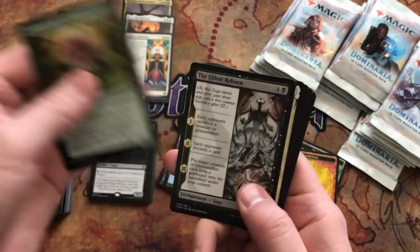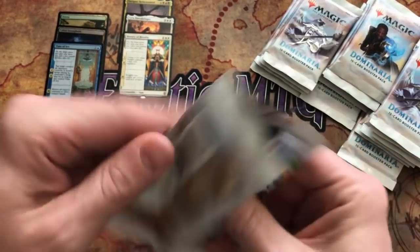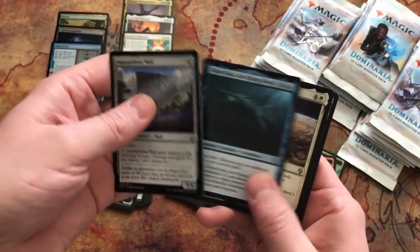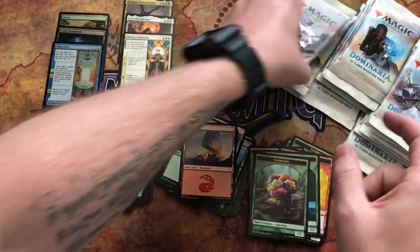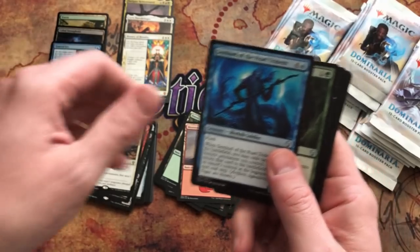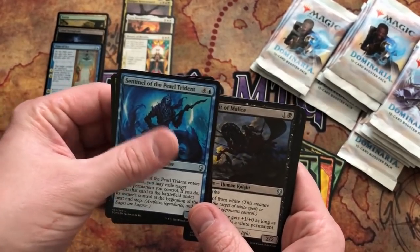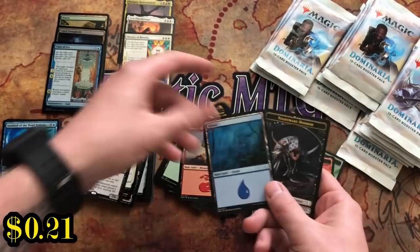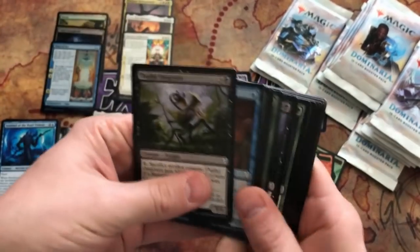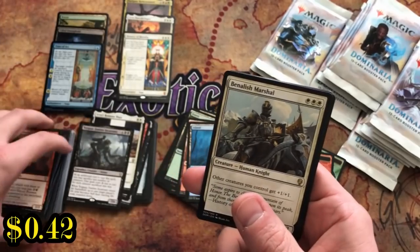Pack eighteen: The Flame of Keld, On Serra's Wings, Shanna Sisay's Legacy, and History of Benalia — there's a good mythic, our third! I just hope that doesn't kill our chances of getting a Teferi. Pack nineteen: Goblin Chain Whirler — a good goblin to have — Slinn Voda again, and Urza's Ruinblaster. Pack twenty: Guy's Blessing, Sentinel of the Pearl Trident, Knight of Malice, and another Torger.